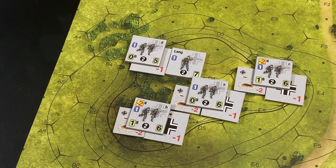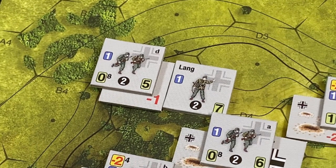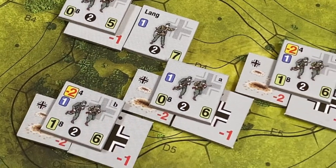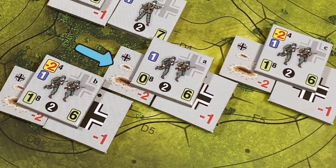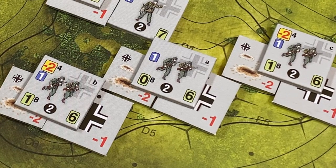Here are the starting German forces. We have the leader Feldwebel Lang in hex C4 with Section D and a concealment marker — that's the one with the minus one. There are three other sections on top of a hill in improved positions, signified by the minus two marker, which are also concealed.